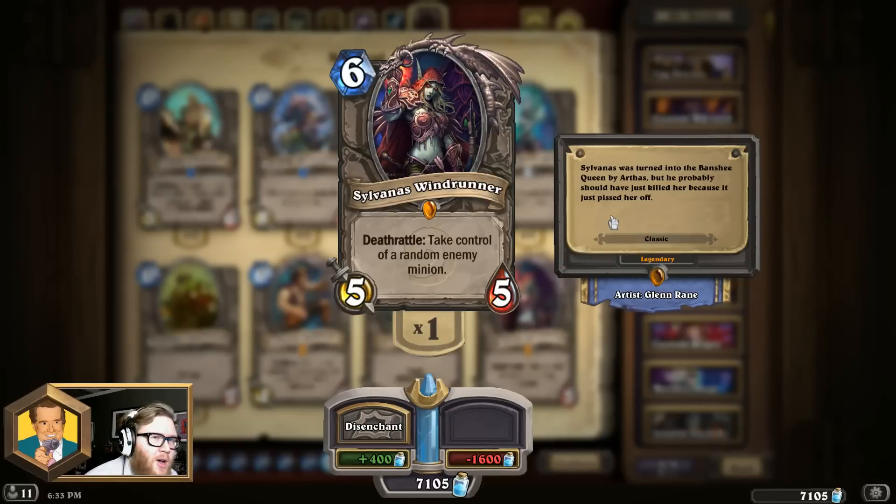Even if you play Sylvanas on an empty board, she usually causes your opponent to pause and think carefully about how to handle the situation, lest she completely ruins their hopes and dreams. While she has lost a little love as more 6-drops have come out and Emperor Thaurissan has played over her in many instances, she still sees play and you never really feel bad putting her into any deck list. Throughout the history of Hearthstone from day one until now, she's been such a prominent fixture in the metagame. Importantly, as part of the classic set with the arrival of the standard format, Sylvanas is going to be sticking around while Thaurissan and Reno will eventually rotate out — making her the best 6-mana card in Hearthstone.